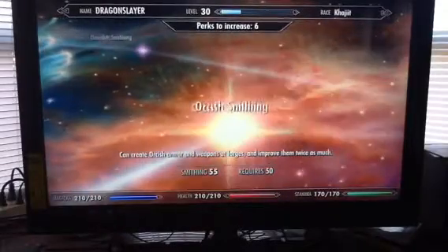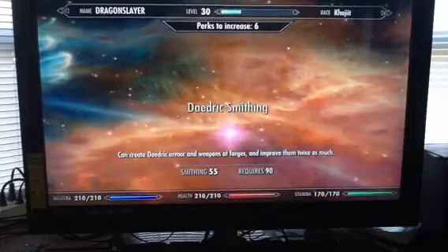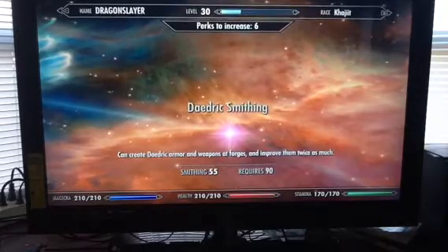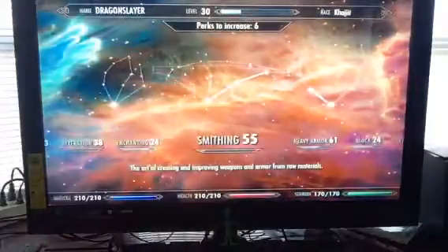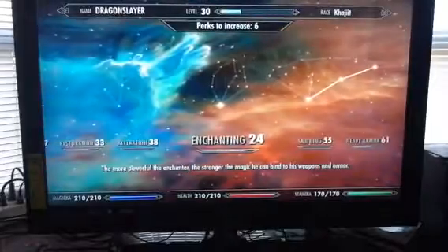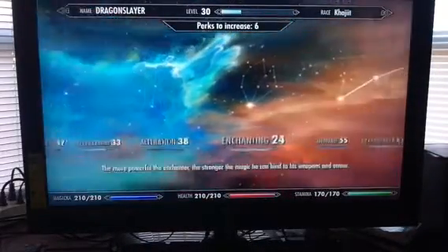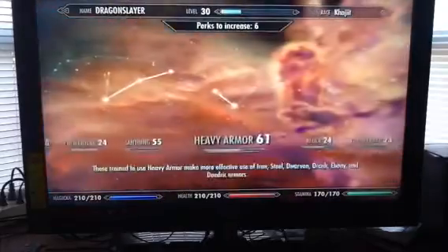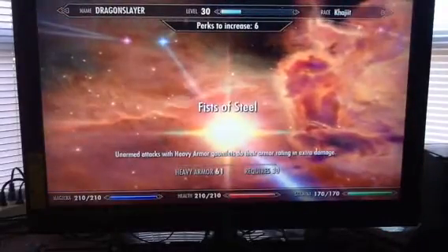I can do Dwarven smithing, Orcish. This one is actually 80 and this is the one I'm trying to target here - Daedric armor. But to make those armors more lightweight, these armors are heavy armor from smithing. So let me just see where this thing is. Heavy armor. I gotta follow this path over here to Fist of Steel.